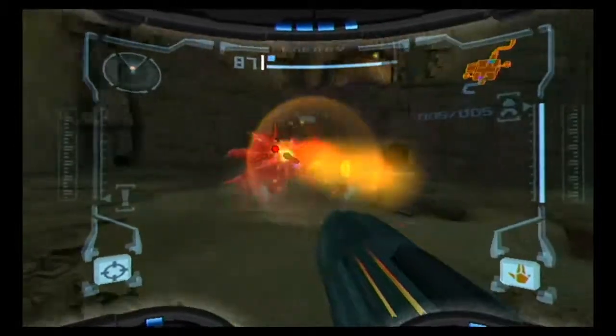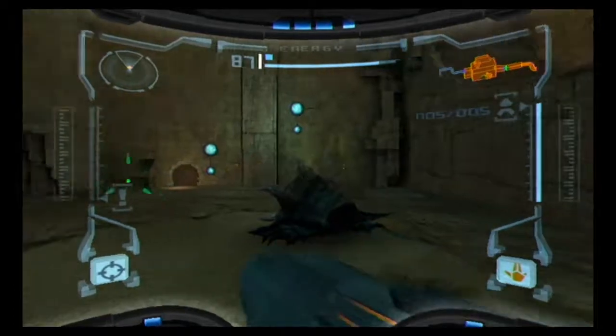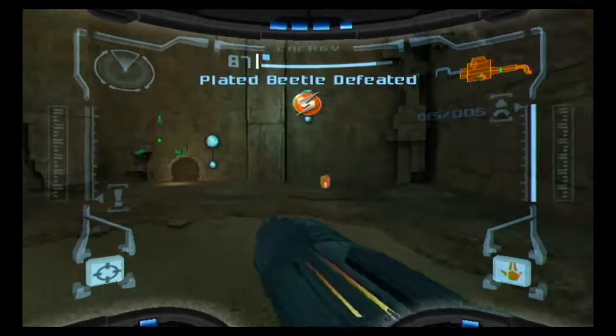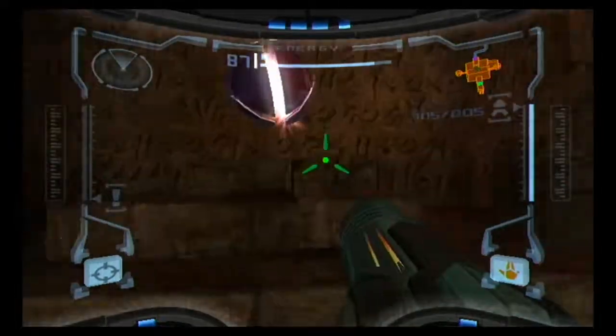I have to say, this is a very strange evolutionary concept. You'd think the Plated Beetle would get a plate all around its body, but oh well, I guess not. And with that — I guess the Plated Beetle was defending the wall or something — we can finally get that Morph Ball, so let's go and get it.